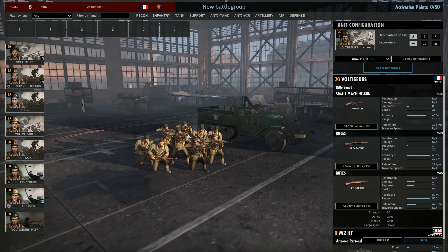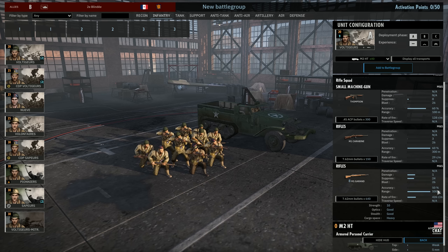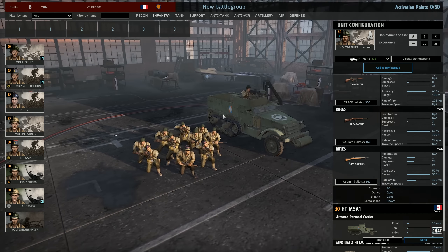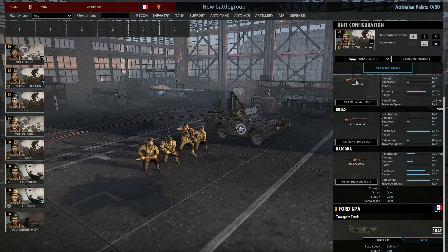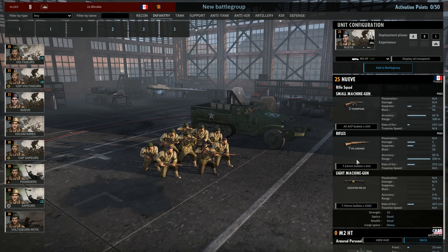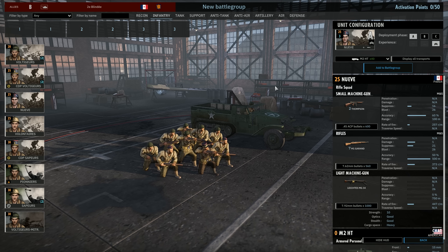In the infantry tab, we have the Voltigeurs — 1 Thompson, 1 Carbine, and 8 M1 Garands. Really good at medium range, decent at close range. They come in a wide variety of vehicles including the M5A1 with a 50 cal. We also have the CPD Voltigeurs with Thompsons, M3 Carbines, and an M1 Bazooka — really good leader units, coming in Jeeps with 50 cals. The Neuave are your line infantry: 2 Thompsons, 7 M1s, and an MG34 — a solid 10-man squad with lots of armed vehicles.